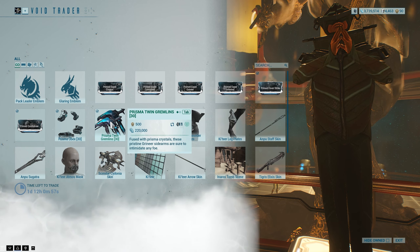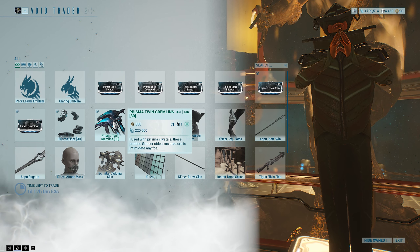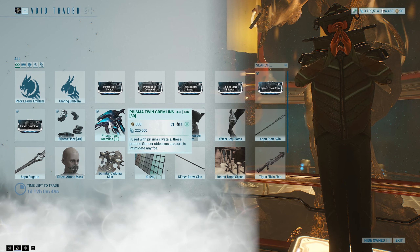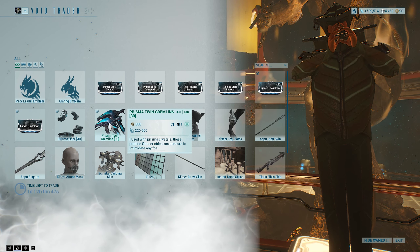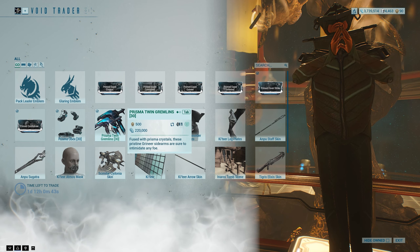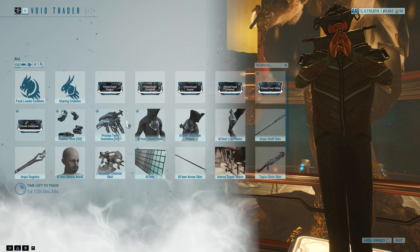Prisma Twin Gremlins. From what I played with them, they seemed kind of bad. They're better than the regular Twin Gremlins, so if you like them, these ones are strictly better. But I don't really like the Gremlins that much — they've got a travel time on their projectiles. They fire like little needle things. I don't like them that much.